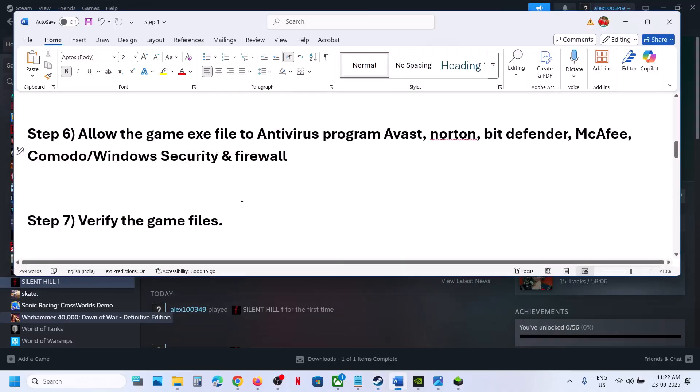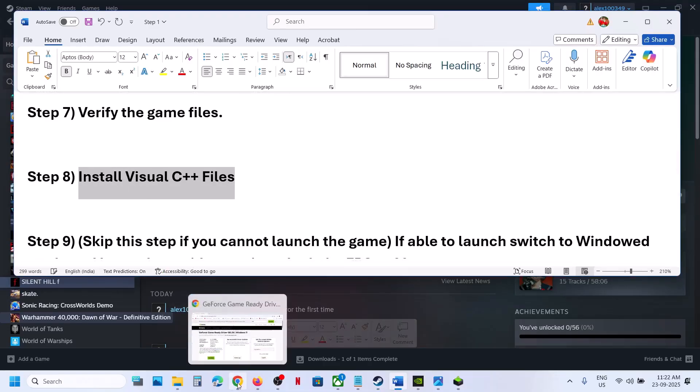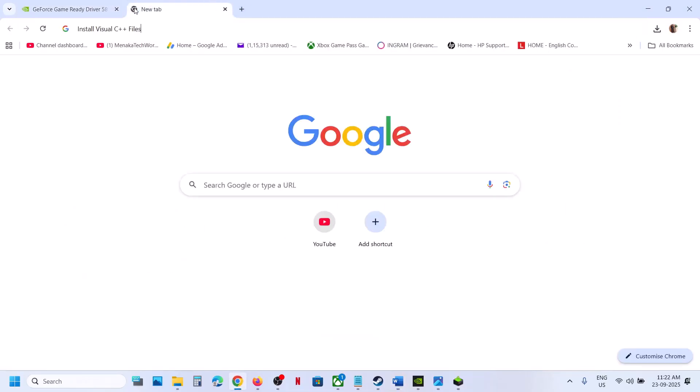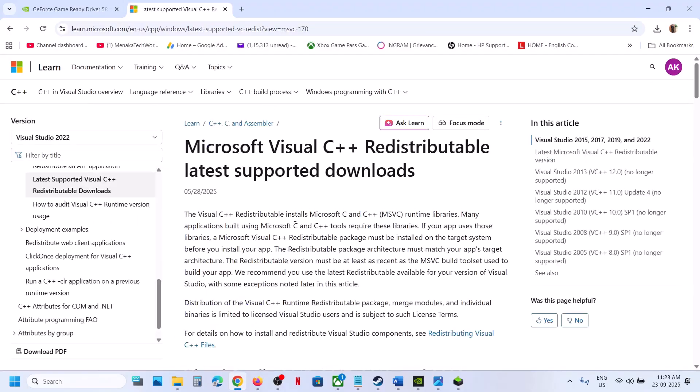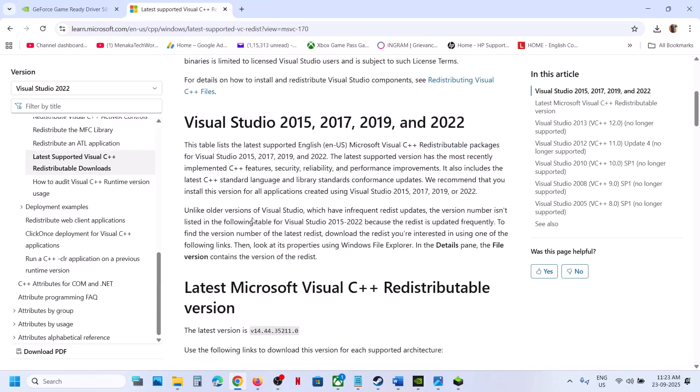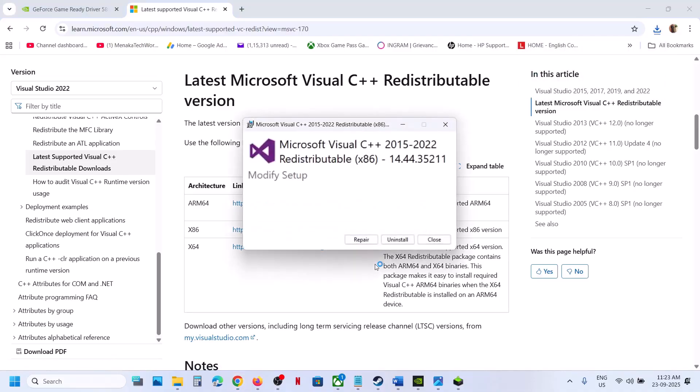Still not working? The next step is to install the Visual C++ files. Go to the Microsoft website — search for Install Visual C++ file in Google and go to the official website. Here you can see the Visual Studio files. Download the x86 version and run the exe file. If you see the Repair option, click Repair. If you see the Install button, hit Install. Click Yes to allow.